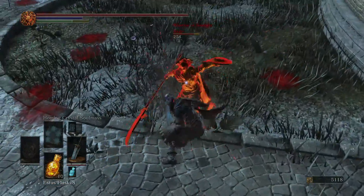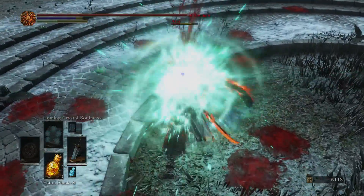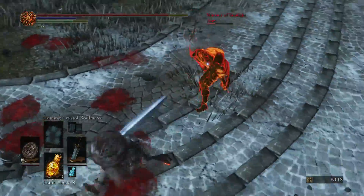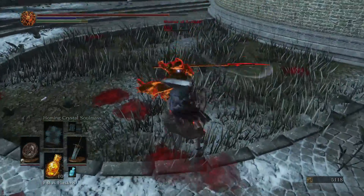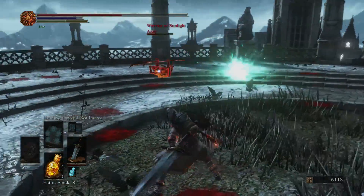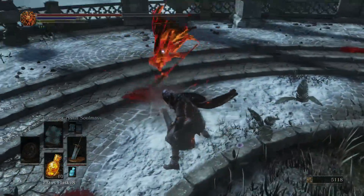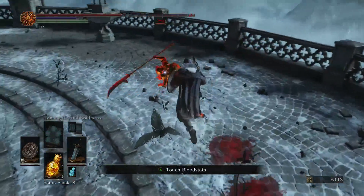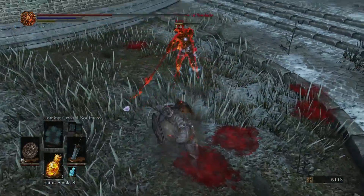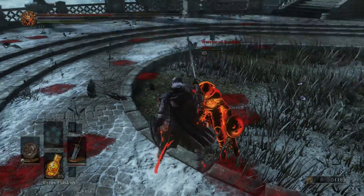For those of you familiar with the Souls series, you're probably wondering why the Moonlight Greatsword has any scaling that influences physical damage. That's because this time it actually deals split damage, and understandably that's not necessarily an ideal thing. So that's why I thought this weapon wouldn't be overly viable — it wouldn't be as good as it had been in the past. Split damage is generally something you want to avoid, and that does still remain true. However, this time around the Moonlight Greatsword has very high physical and magic base damages, and that really does mitigate the fact that it is dealing split damage.